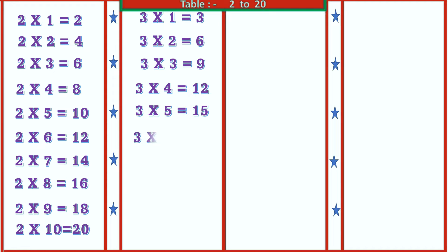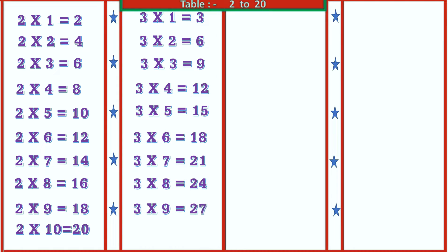3 5's are 15, 3 6's are 18, 3 7's are 21, 3 8's are 24, 3 9's are 27, 3 10's are 30.